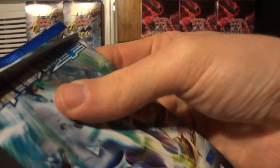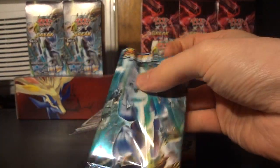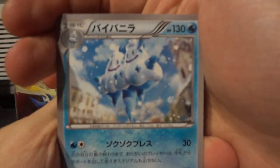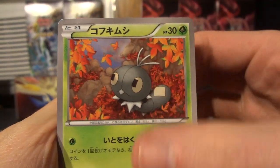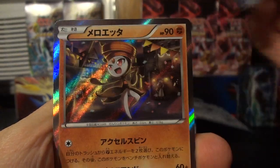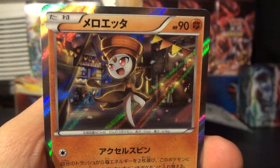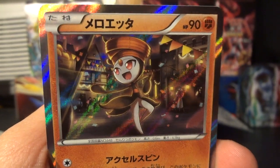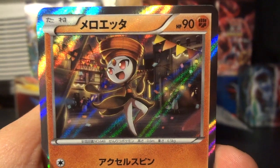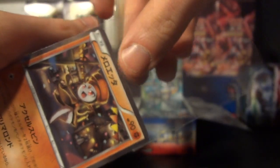Let's get things started off right, shall we? We're going to have a Vanillux, a Gastly, Scatterbug — I always want to call them Spewpa, because they're both stupid names — Vanillish, and hey, out of the very first pack, that is the Meloetta Holo that I didn't have already. That is a solid pull right there, great design on this. Just absolutely tremendous, and just such a classy look.